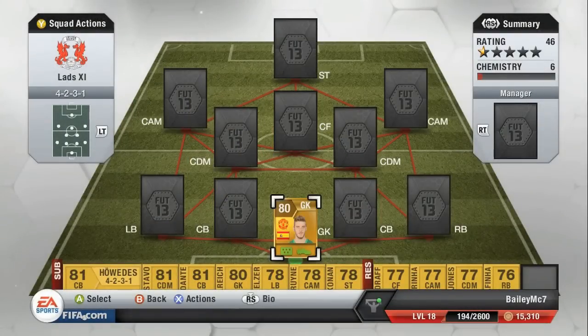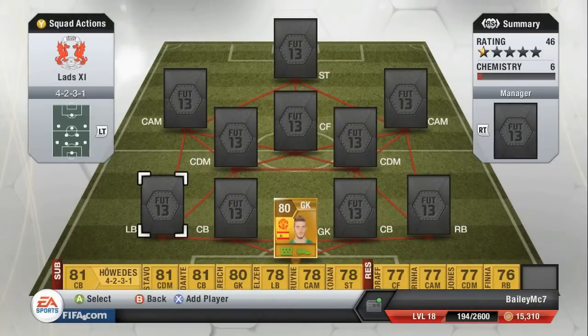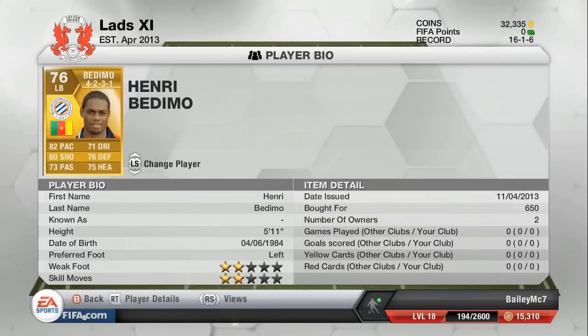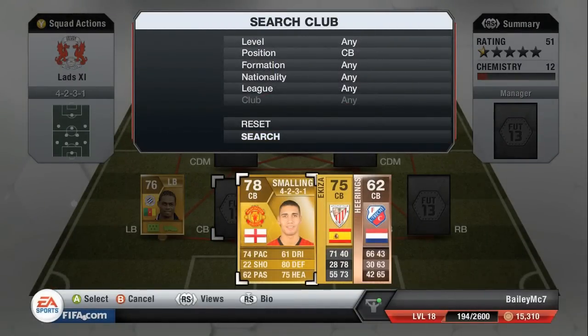In goal we have David De Gea - he is a great goalkeeper, everyone knows about him from Man United. He only cost me around 2,000 coins. At left back we have Benimo, he kind of feels like Micah Richards - he's great, strong and fast, a very good player.